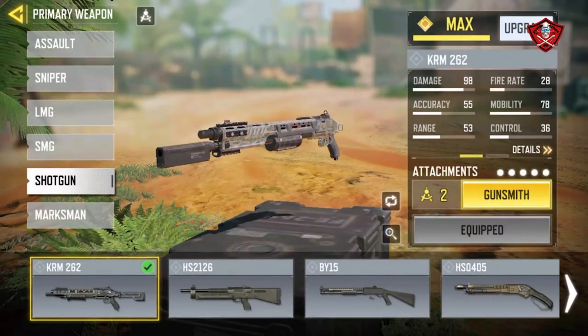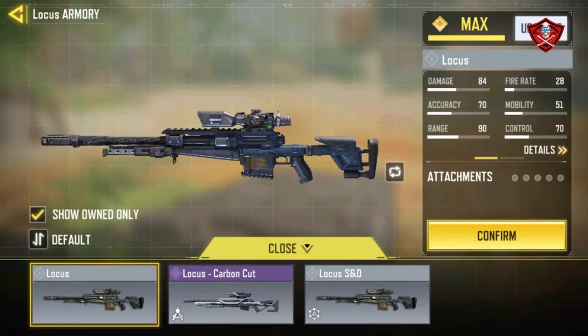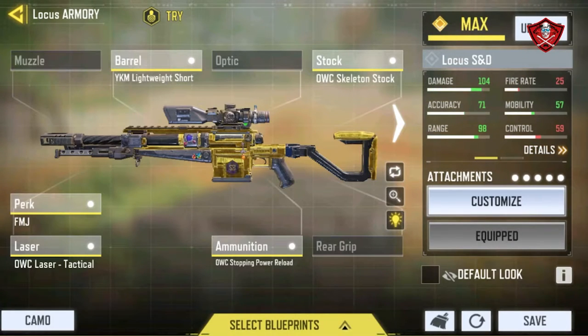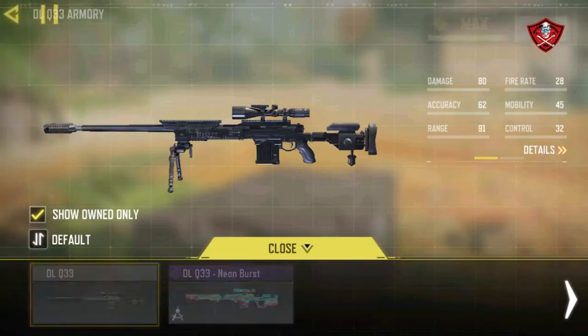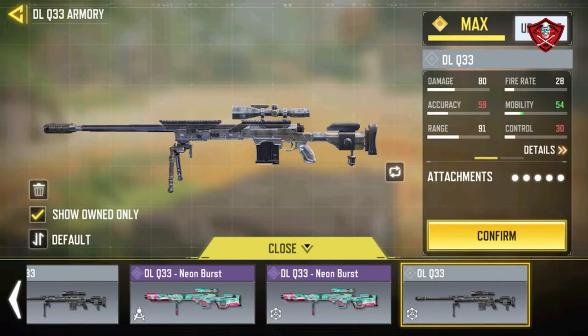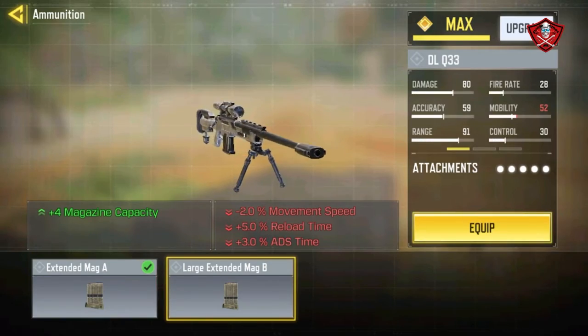Lastly for snipers, use the Stopping Power Reload perk, also with the DLQ33 — here are my attachments. You know how it works. Use Extended Mag A or Extended Mag B if you want.